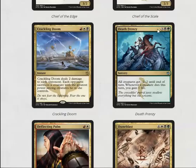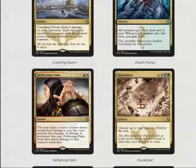Death Frenzy is five mana for each creature to get -2/-2, and whenever a creature dies this turn you gain one life. It is a sorcery, which is quite relevant. I'm not that impressed with it.